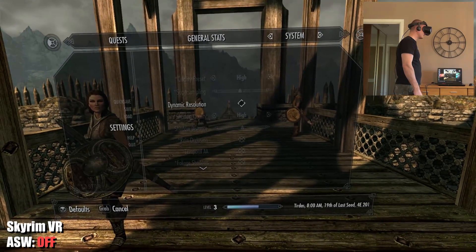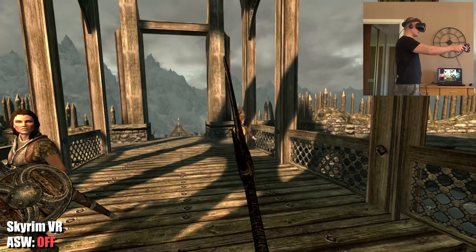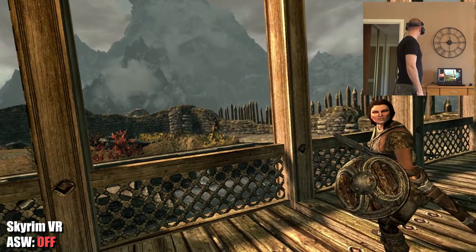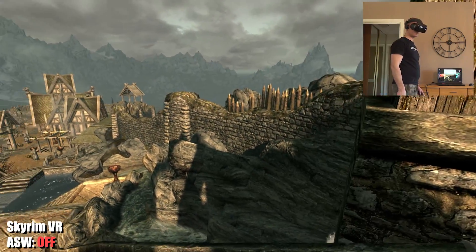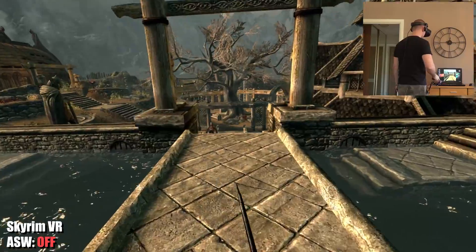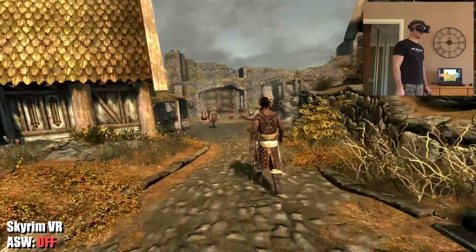We're starting with Skyrim VR without the ASW reprojection enabled — only the default asynchronous reprojection in SteamVR is on. I've lowered the graphical settings since I'm on a gaming laptop this time and can't expect the same performance as my GTX 1080 Ti. Right away I can see the reprojection kicks in — the weapons are not fully butter smooth while moving around. Even though head movements are butter smooth thanks to async reprojection, the weapons are still juddery. With free locomotion, the environment around me is a little stuttery, like it's running at around 45 fps.